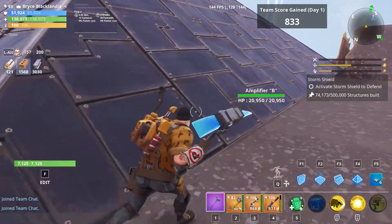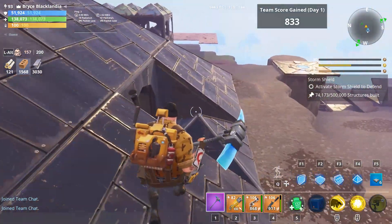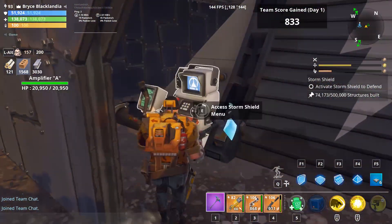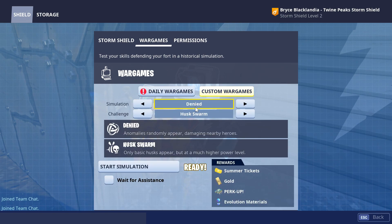So we'll get right into it here and we'll activate the War Games mission. Make sure you go to War Games — Custom War Games. Make sure you do Custom War Games, not daily War Games. You're going to want to pick Denied and Husk Swarm.